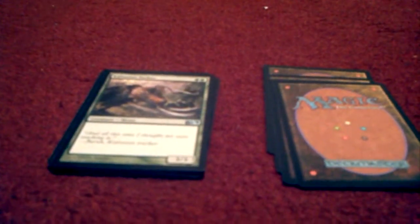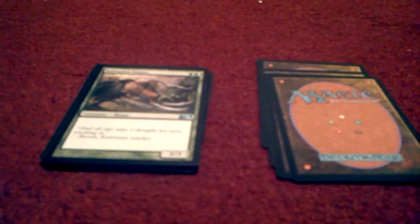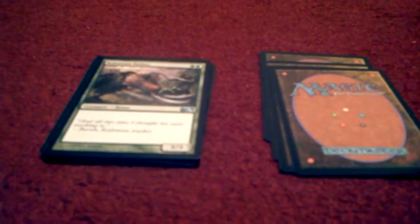Card number eleven is the Colossal Tusker, which only costs two forests to bring out for this mighty 3/3 creature. I wouldn't want to get in its way with all those tusks on it.